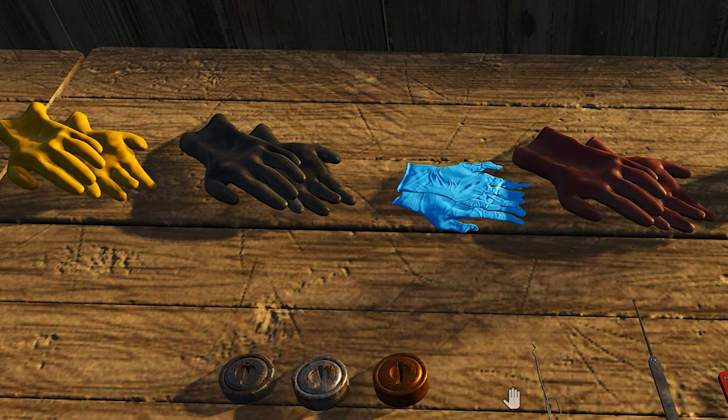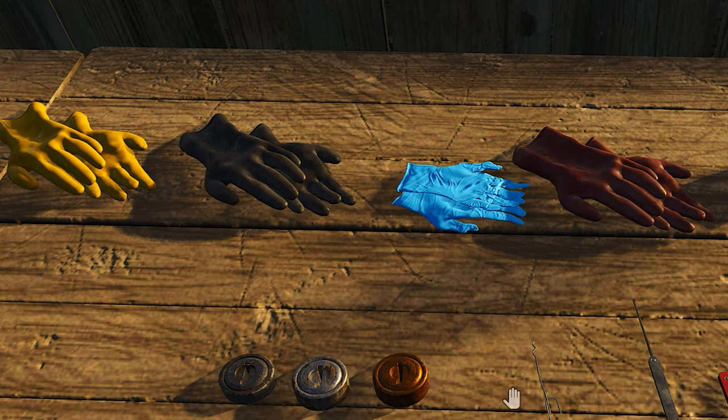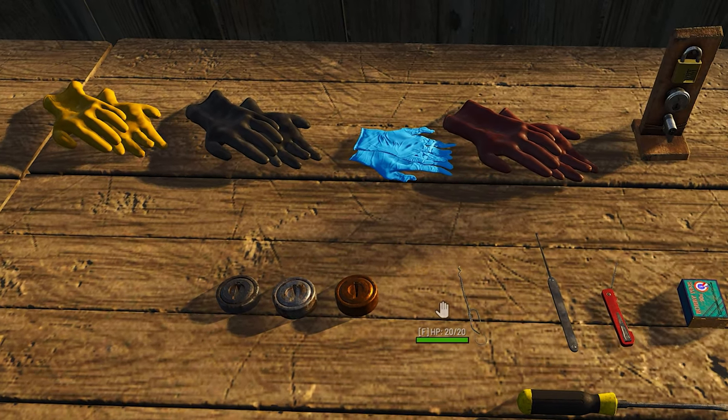We have two different gloves: the medical gloves and the insulating gloves. The medical gloves are the easiest to lockpick with but they also have the lowest durability. The other three gloves on the table are the insulating gloves in different colors — the medical gloves only come in blue. Keep in mind that lockpicking with gloves will decrease the size of the sweet spot, so it basically gets harder to lockpick with gloves.